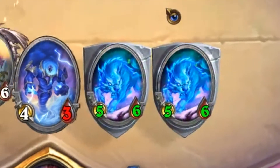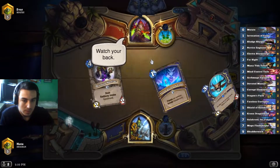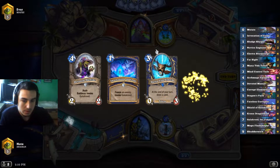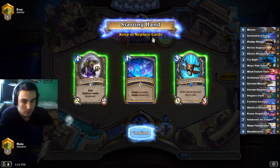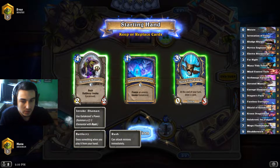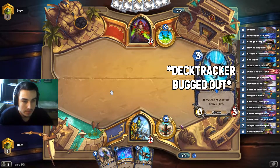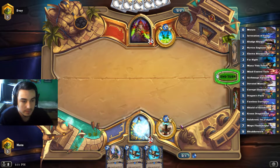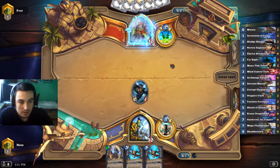And another one, this is just insane, wow! Probably the new Highlander Rogue or maybe the deathrattle rogue with the apothecaries. We can keep the invocation of frost and the manatide — devoted maniac is also good but not good enough for the opening hand. We can just freeze face here and get a 3-2-1, right? Yes, and also invocate our boy Galakrond.